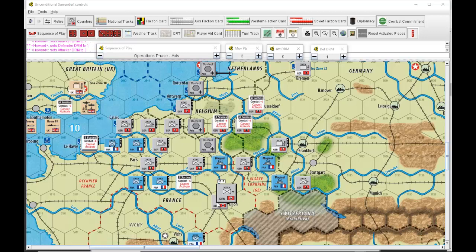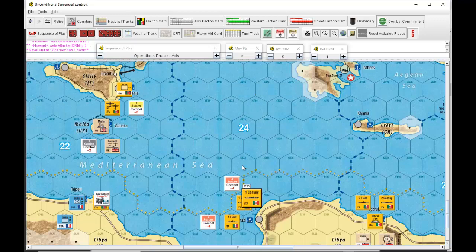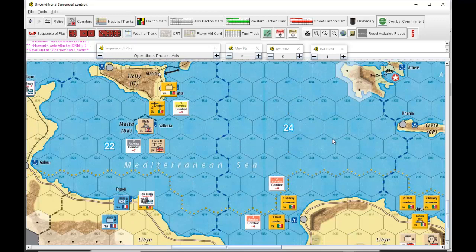A unit can't trace a supply route, so its supply status is reduced from full supply to low supply. Next turn, if it's still in that state, it would drop to no supply. A marker is placed there indicating low supply, meaning a combat DRM of minus two for that unit. A sortie marker is placed for the convoy to indicate it as a supply line. The West in Africa, given the fair number of sorties, will likely reconcile themselves to keeping Tobruk in supply.